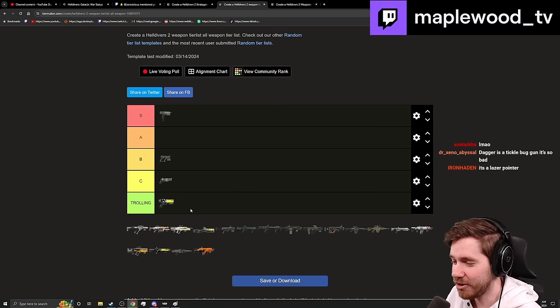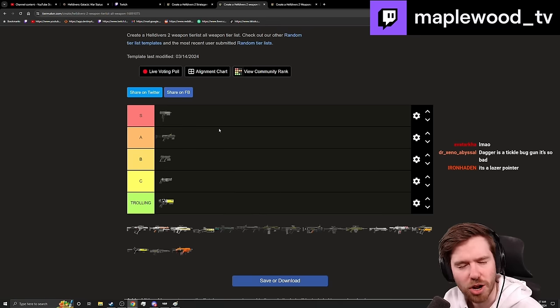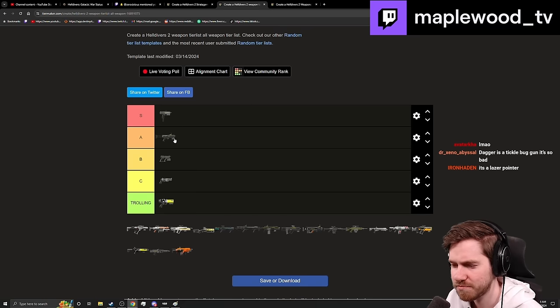Moving into SMGs: the Defender goes in a solid A. As a one-handed weapon it's very powerful — 70 damage, very good reload speed, very good mag size. It's a solid, reliable one-handed weapon and works like a dependable assault rifle. Other weapons do outclass it, but it's very strong, especially in the one-handed category.